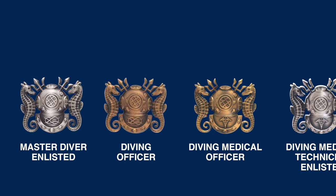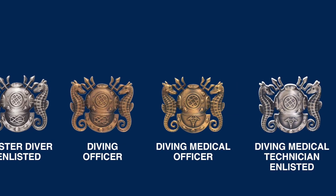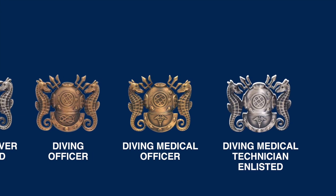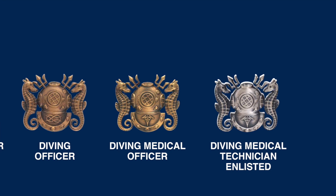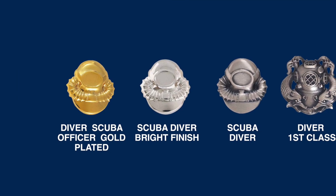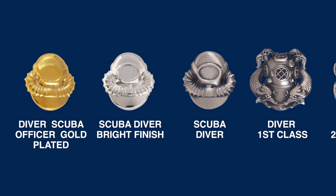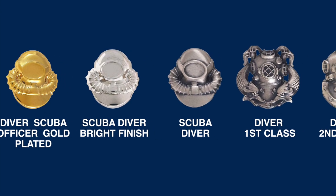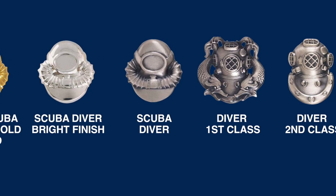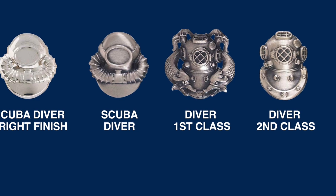Starting on the left, the Master Diver enlisted qualification badge is a silver Mark V dive helmet with flanking seahorses and tridents coming out of the top. The Diving Officer's badge is identical except in color. The Diving Medical Officer and Diving Medical Technician badges are the same except for the medical device on the breastplate of the Mark V helmet. The Dive Officer's SCUBA qualification badge consists of a scuba diver's hood with a face mask, mouthpiece, and breathing tubes. The Diver First Class badge is a silver Mark V diving helmet between two dolphins. The Second Class Dive badge is a silver Mark V dive helmet — the basic equipment used in diving operations.